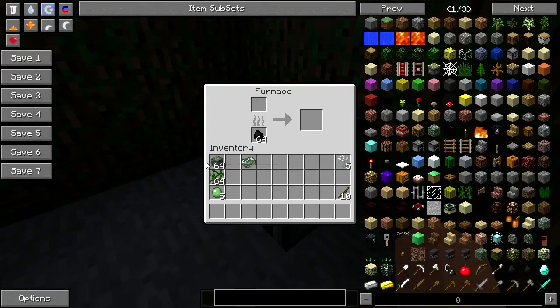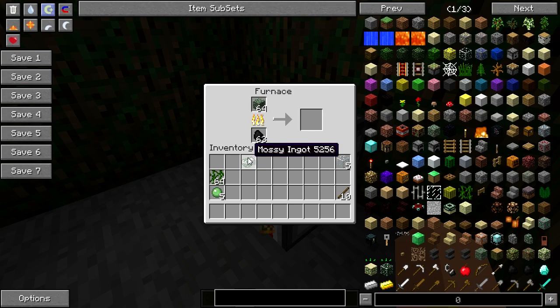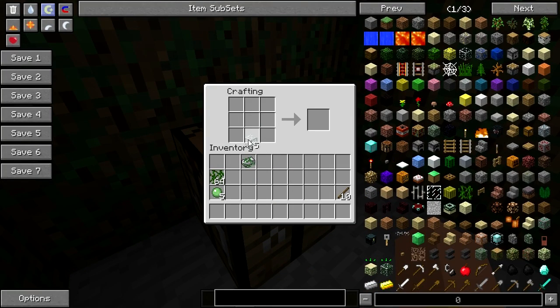The first thing we're going to craft is the actual mossy ingot. That is created by using a mossy stone and smelting it to create the mossy ingot. Now moving on, we'll let that smelt.